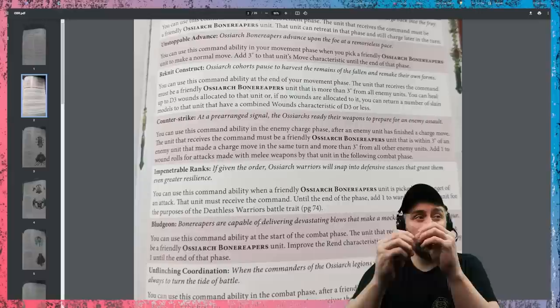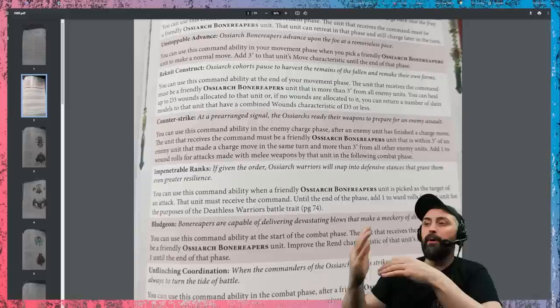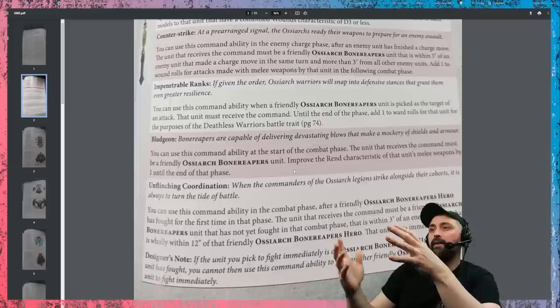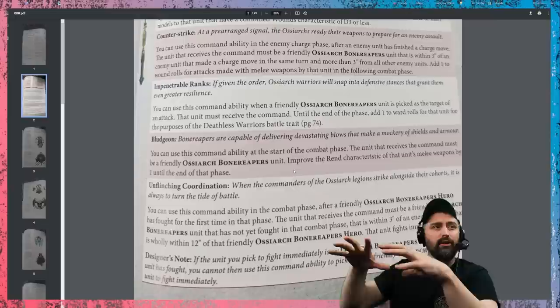There are a couple of versions of ward saves in this book where you might think to stack them, but you can only add plus one to ward rolls for the purposes of the Deathless Warriors battle trait. So Deathless Warriors is a battle trait for being in the army, and you use a command ability to give it plus one — six-up to a five-up save. Bludgeon improves the rend characteristic of melee units until the end of that phase. Plus one rend is great; it really depends on the situation, but what I love about this suite of abilities is the utility.